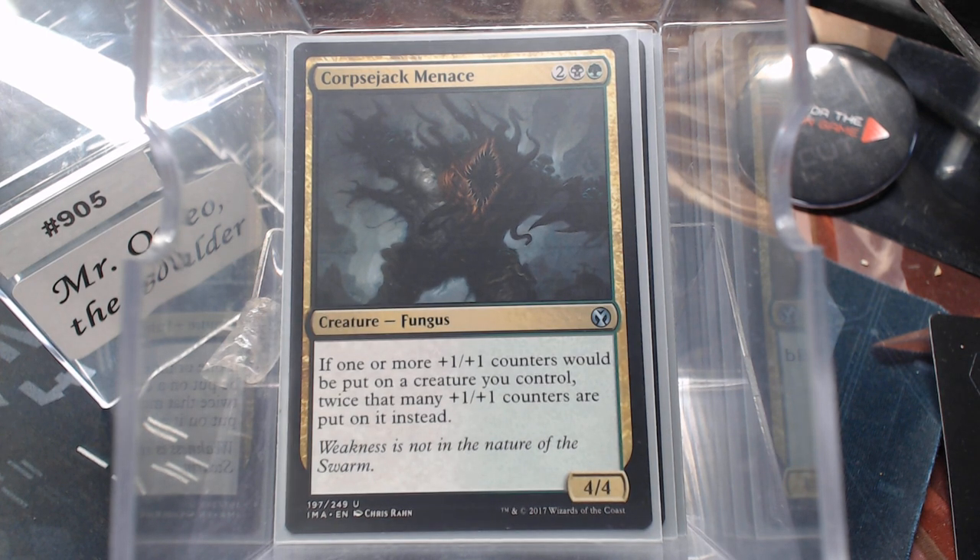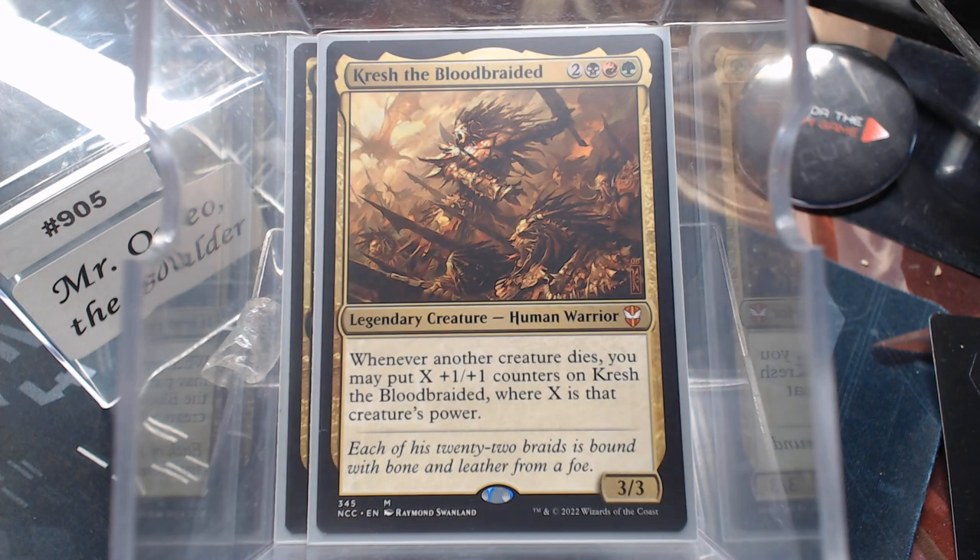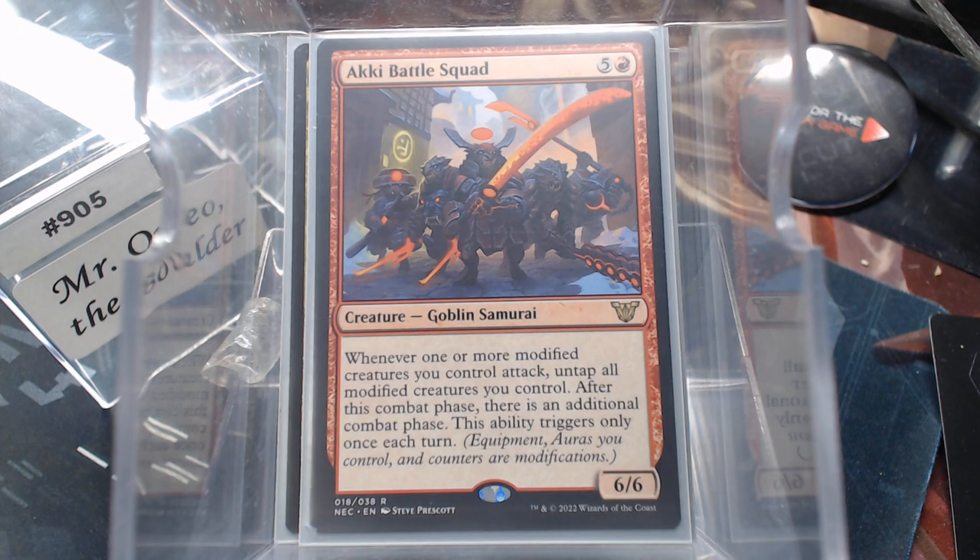Let's look at our actual creatures — what we're going to double. Crash got a reprint and I'm proud of it. Another creature dies, it gets plus one plus one counters equal to that creature's power. It makes your removal pretty beautiful. Now the Aki Battle Squad — modified creatures, because creatures with plus one plus one counters on them count as modified, so you're getting that extra attack step in there.